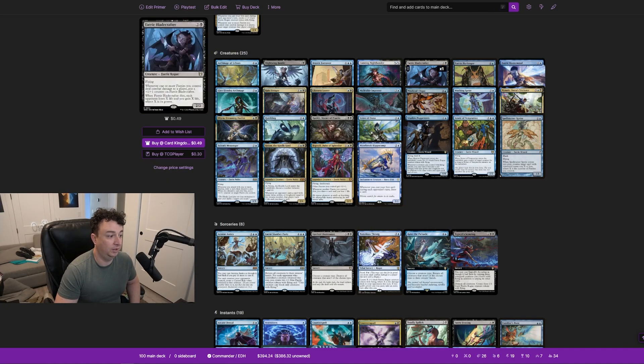Faerie Bladecrafter is a 2/2 with flying. Whenever one or more fairies you control deal combat damage to a player, put a +1/+1 counter on Faerie Bladecrafter. When it dies, each opponent loses X life and you gain X life, where X is its power. Ideally you can get three +1/+1 counters on it, and when there's inevitably a board wipe you drain your opponents and gain a bunch of life.